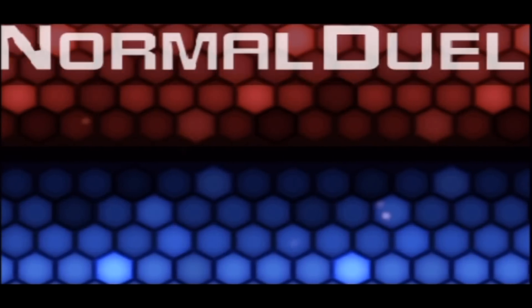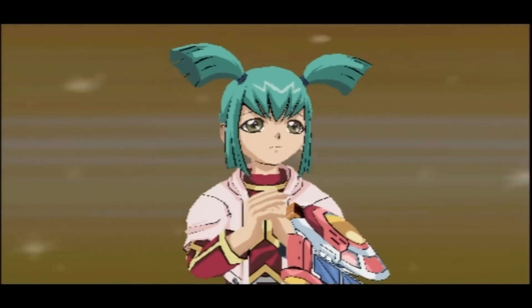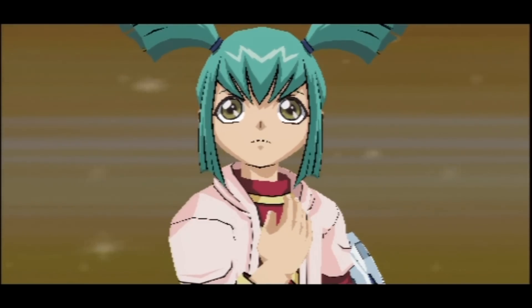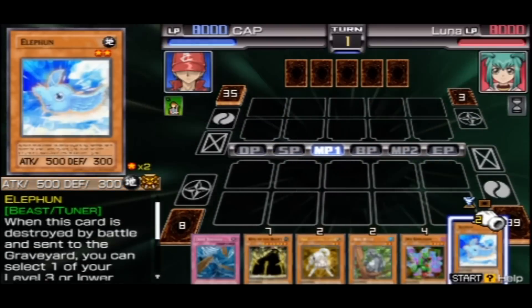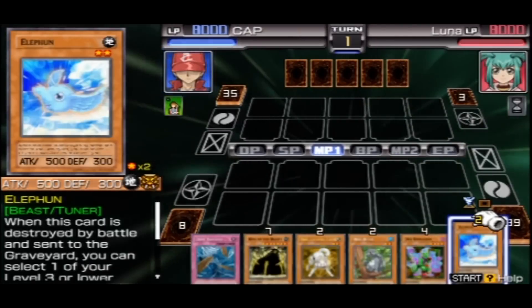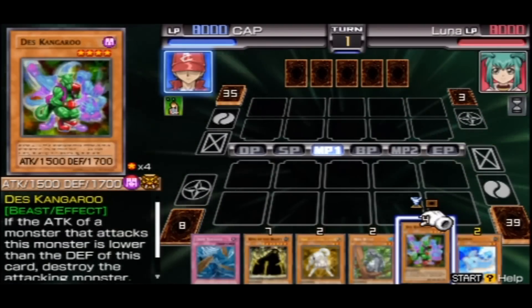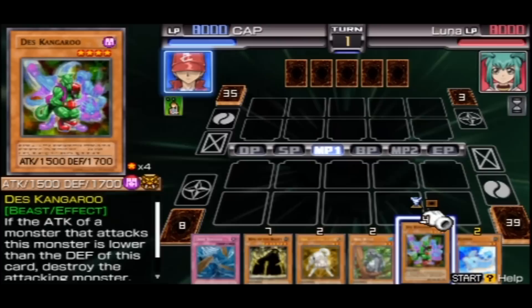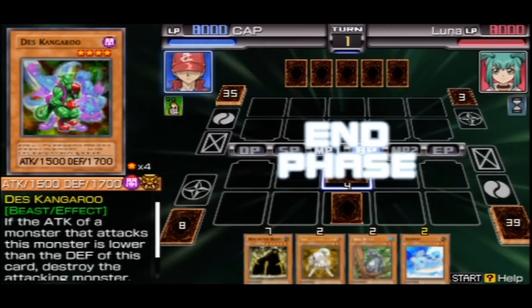Alright, she's gonna go second. What kind of plan do you have? Oh yeah, give me strength. Damn, I forgot to change the options. It's fine. Let's see what we got - when this card is destroyed by battle and sent to the graveyard, you can select one of your three or lower level monsters that is removed from play. This is not good. His defence - what happened to his defence? I'm gonna put Kangaroo in defence and hopefully he doesn't die.